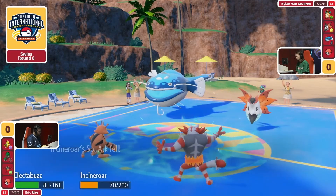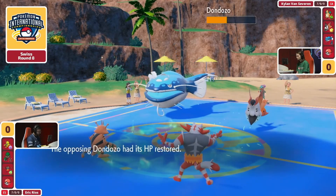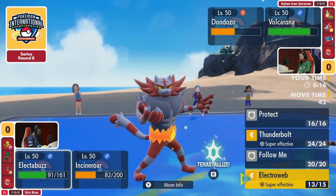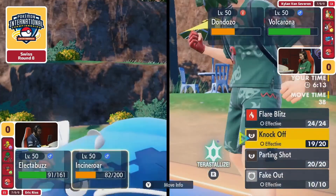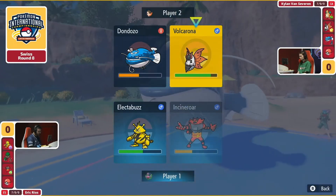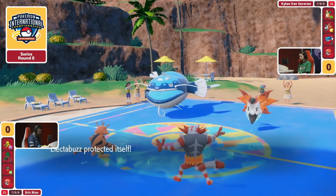Where else is this damage going to come from? These are some pretty passive Pokémon outside of the utility from the Electabuzz. Maybe Thunderbolt — at least the Dondozo is at half HP. That's pretty huge, because you're forcing the Dondozo to not be able to take as much damage as it normally would if it does have the Commander Tatsugiri combination. Now it's not only susceptible to speed drops, it's also susceptible to switch-outs and the Intimidate.